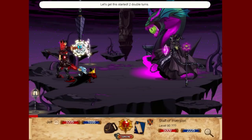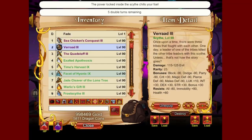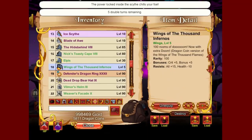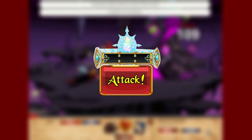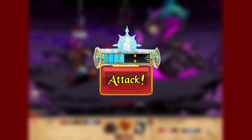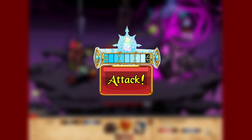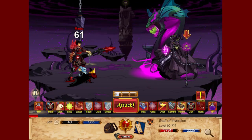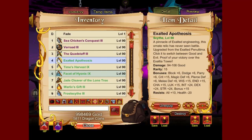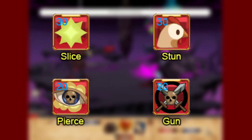Like Base Epoch, the main mechanic for Dragonbite Epoch is momentum. Dragonbite Epoch has a momentum widget above its attack button which indicates how much momentum it currently has. Momentum starts at 0 and caps at 9. The skills that use momentum are Laser Slice, Punch, Pierce, and Gunburst.